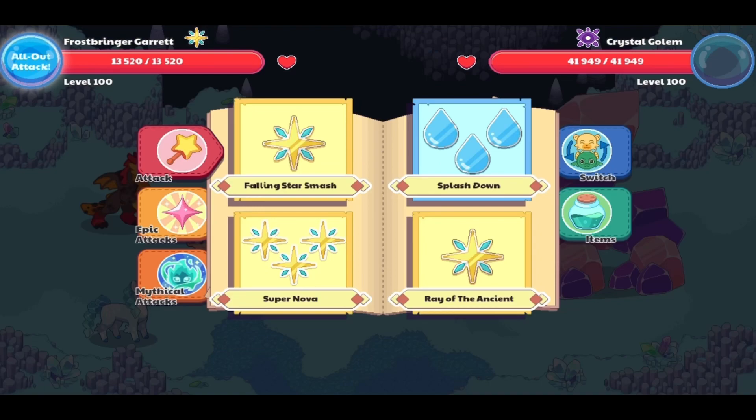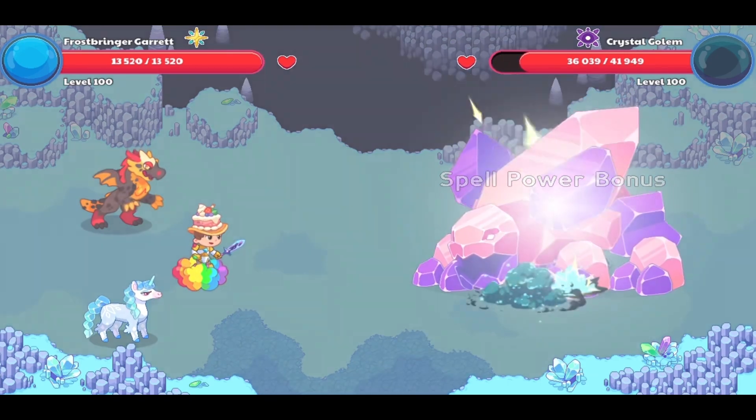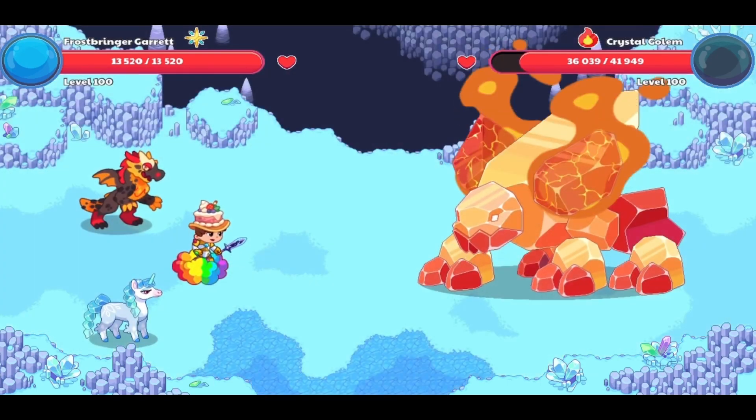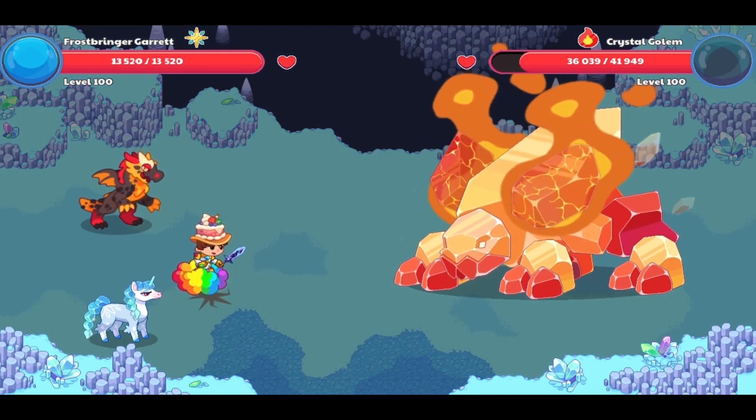The first thing you're going to want to do is use Falling Star Smash. It's always good if you have a spell power bonus, as it's likely going to change into another elemental form.